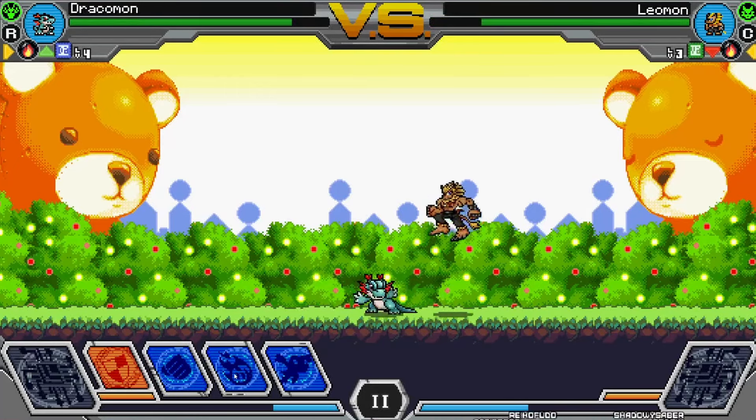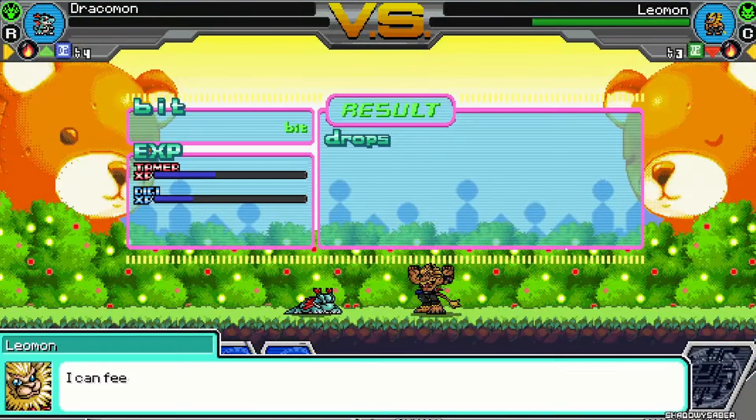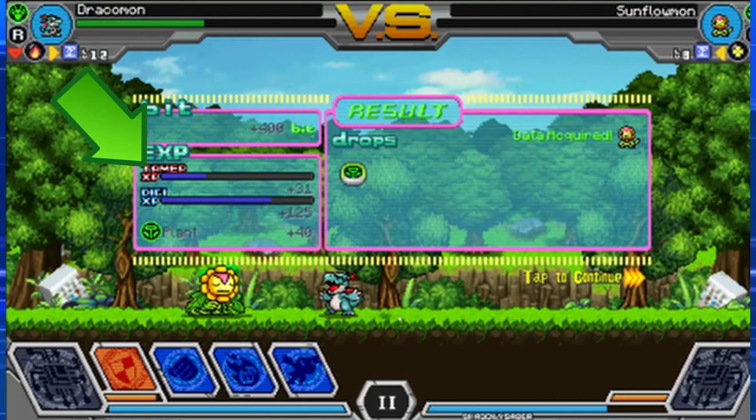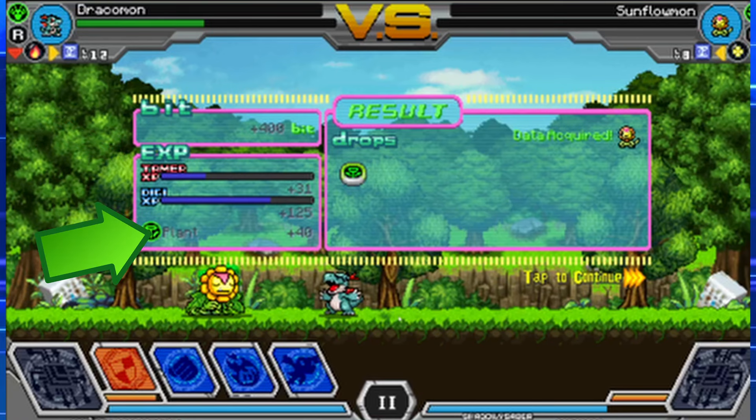When you complete battles you will typically gain bits and any dropped items. But there are three different types of experience you can gain. For those familiar with Digimon World Next Order, you'll know Tamer Points — Redigitize also had this for Tamer rank. Your Digimon gains experience towards leveling up, which improves all stats. If you fight a Digimon of any type — meaning Rookie or higher — you also gain specific experience tied to that Digimon's type, similar to the DS Dawn and Dusk games. This game is an homage that mixes mechanics from many different Digimon games.